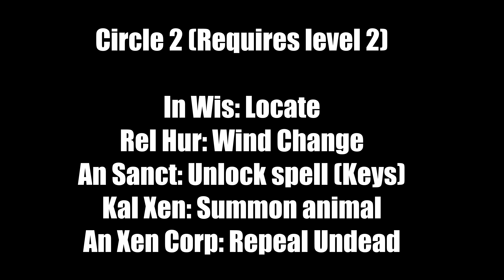Second circle requires level 2. 'In Wis' is the Locate spell — there's better magic for that. 'Rel Hur' is Wind Change — very useful if you sail a lot. 'An Sanct' is Unlock, like a regular key — my advice is if you get caught by guards and pay bribes a lot, make plenty of these, because if you refuse to pay and don't fight you get sent to prison and all your keys are taken. 'Cal Zan' summons animals — it's all right. 'Zan Corp' repels undead — good if you're facing a lot of them.